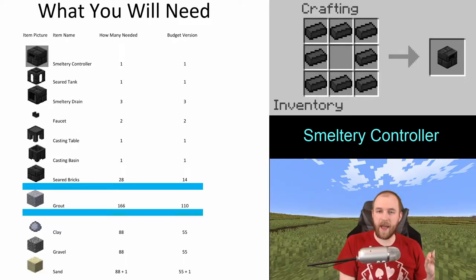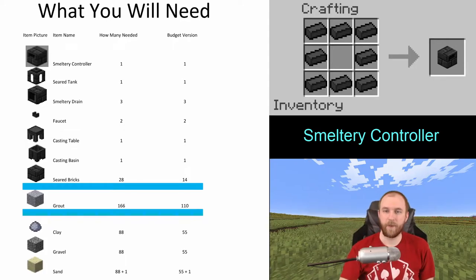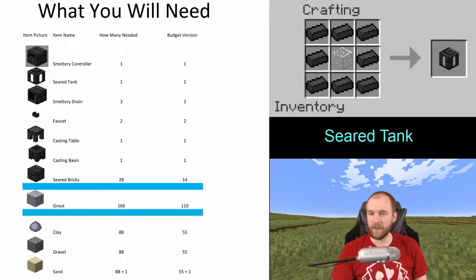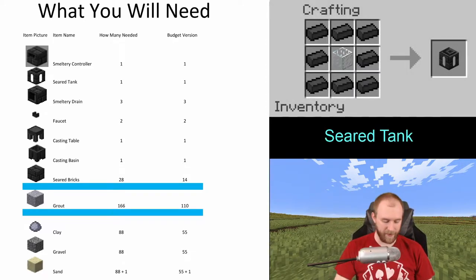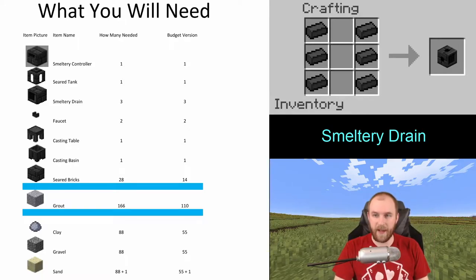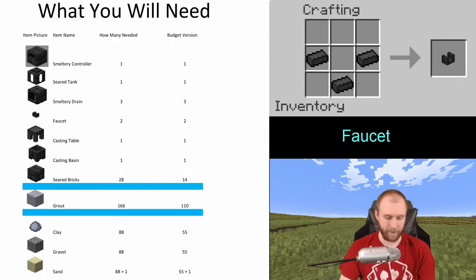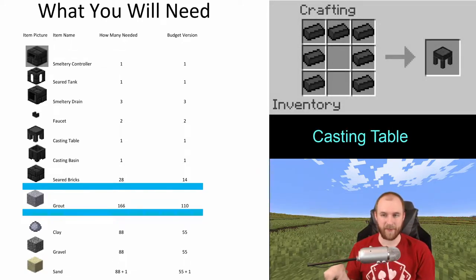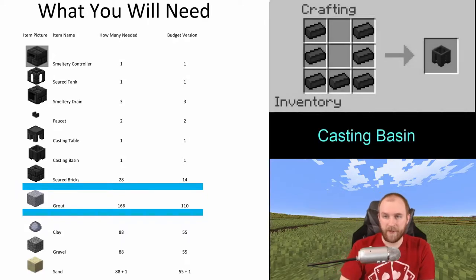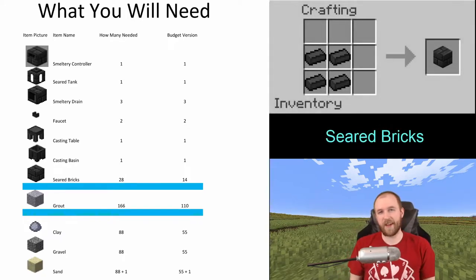For the smeltery I'm going to build, we need one smeltery controller — which is just a box of bricks. Next up is the seared tank, same design but with one piece of glass in the middle. We're going to make three drains — they just have bricks on the left column and the right column going down. We'll get two faucets which attach to two of our drains. That third drain is going to be a little bit special, which I'll cover later. We'll also make one casting table and a casting basin — the casting basin is similar but with bricks on the bottom middle instead of the top middle — plus seared bricks for the base and walls.